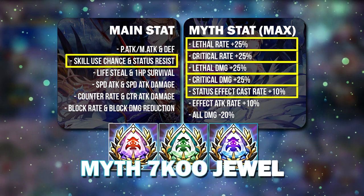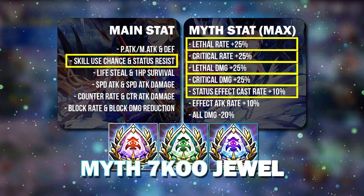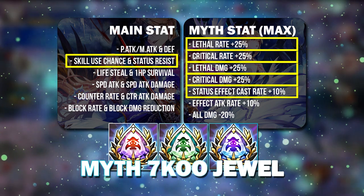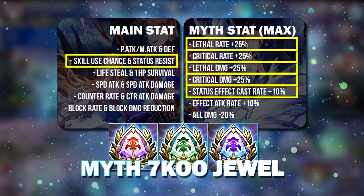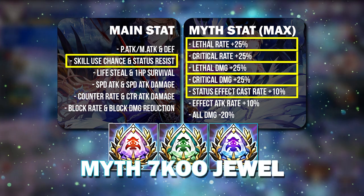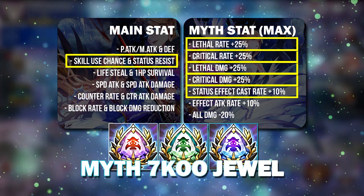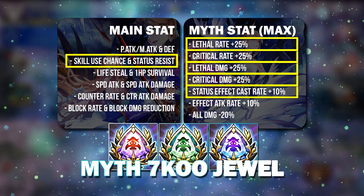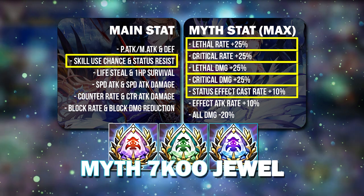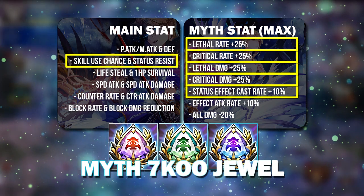Next up is Skill Use Chance and Status Resist. I used to not really like this combination, but I use it more and more in PvP now. Having additional Status Effect Resist for a particular hero is going to be very useful, and this can be used on so many heroes depending on your preference. Some people may choose to use this on Ante.